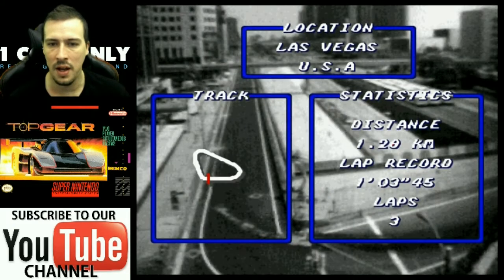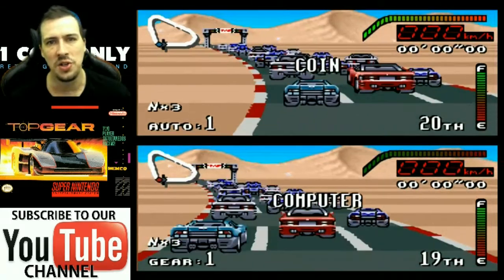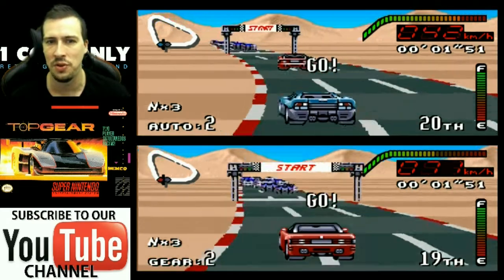We'll get into the game now and do a few races. As you can see, this track — Vegas USA — is very, very basic. This is a round-the-world racing game. You do a group of four races, and once you complete those, if you can finish in the top three in the championship, you'll go on to a new country with new tracks and new challenges.